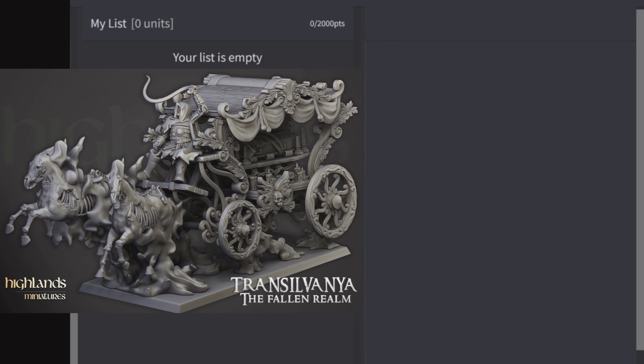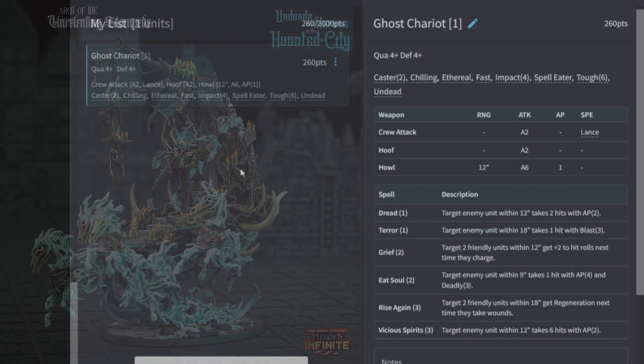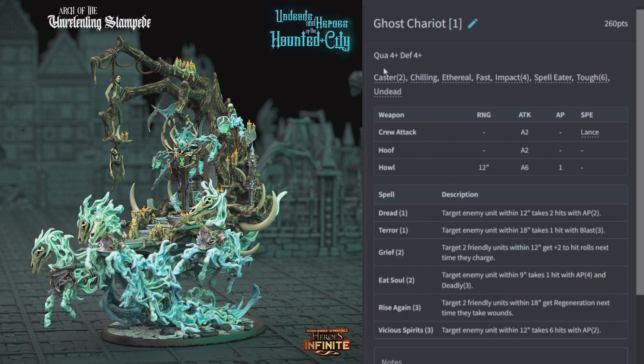Funeral Coach: 185 points, quality 4, defense 4. Has Ethereal, Fast, Fear 1, Impact 4, Regeneration built in, Toughness 6, and Undead. Two attacks with crew at AP2 with Reap and two attacks with hooves. No upgrades. It starts pretty tanky with a 4+, 6+, 5+ save stack, plus Fear 1 — counting as plus one wound in combat resolution — and Impact 4. With Ethereal and Fast it's your shock-charging unit.